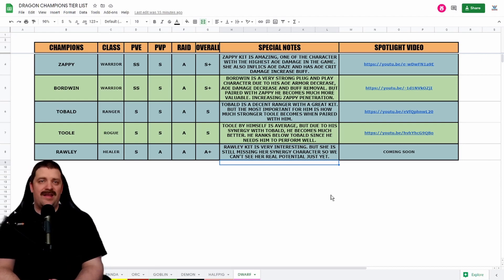Last we have Raleigh. That doesn't mean she's the weakest Dwarf — it's just because she's missing her synergy character. She is a Healer who gets S in PvE, A in PvP, A in Raid, with a global ranking of A+. That's a temporary ranking — when her synergy character gets released she'll get more powerful. This reflects a broader design issue: they're releasing characters without their synergy partners, so we can't see the character's real potential.